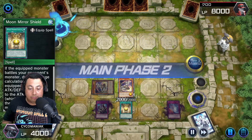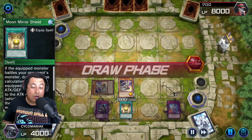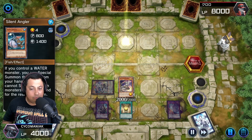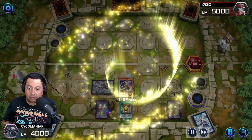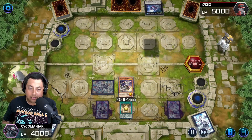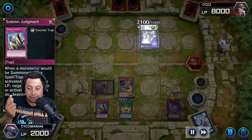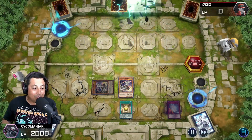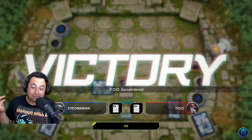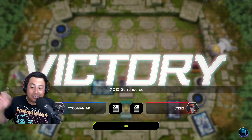I draw another Inspector Borderline — love it. I attack the face down and destroy it. On his turn he starts going off trying to exceed summon something, but I Solemn Judgment that — I don't want any part of it. He surrenders. Once you get Solemn Judgmented twice you're pretty much done, so let's hop into the last game.